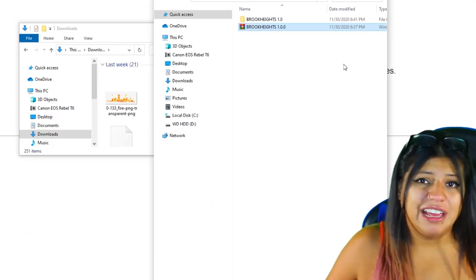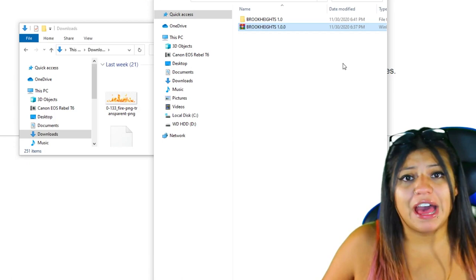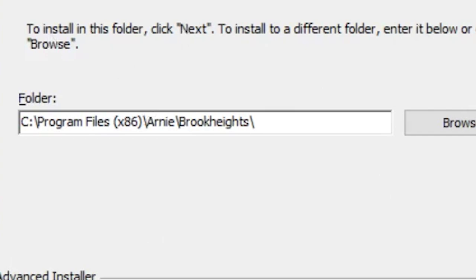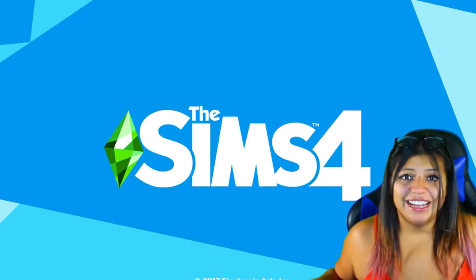Now I'm going to drag my Brook Heights file over here and extract it. If anyone is interested in learning how to download mods and custom content into your game, I do have a video on that on my channel. We're going to go into the Brook Heights folder, then auto install, and click on Brook Heights. You might get a pop-up message here — click yes. You'll get a pop-up that says welcome to Brook Heights, click next. Make sure to take note of the program file names in case you ever need to find your files for future reference. Click next again and install. The process only takes a few seconds and we already have it installed, so click finish.